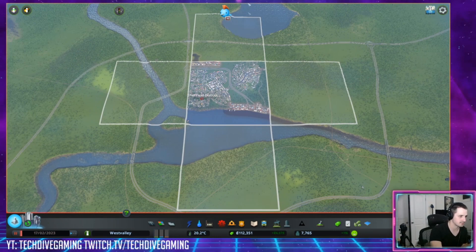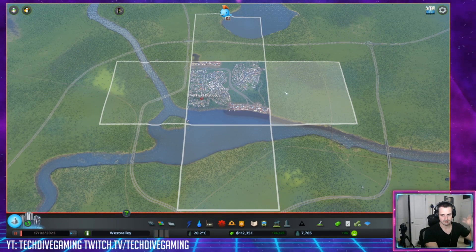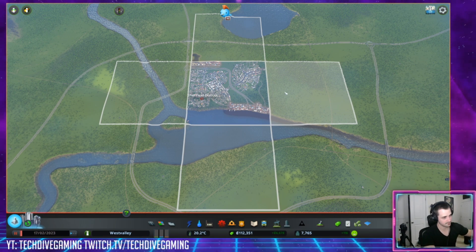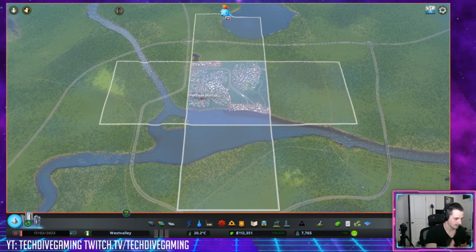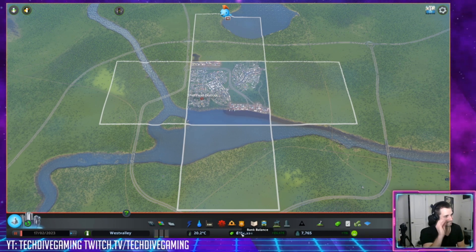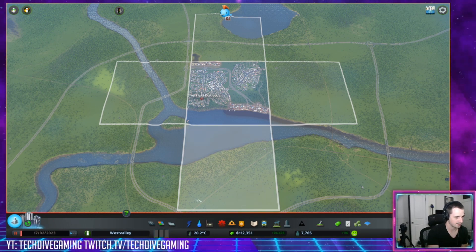What I like to do is actually start buying up some tiles. Now this is where your budget can go from perfectly fine to out of control and your city crashes and burns very fast. So realize 100,000 seems like a lot at this point — you're like, man, that's a ton of money, I can build all kinds of crap. No, you can't.